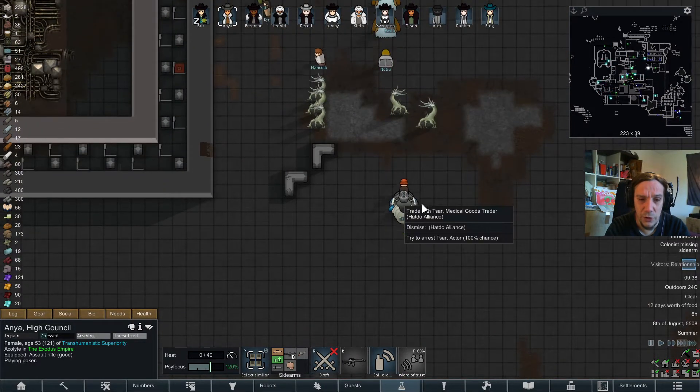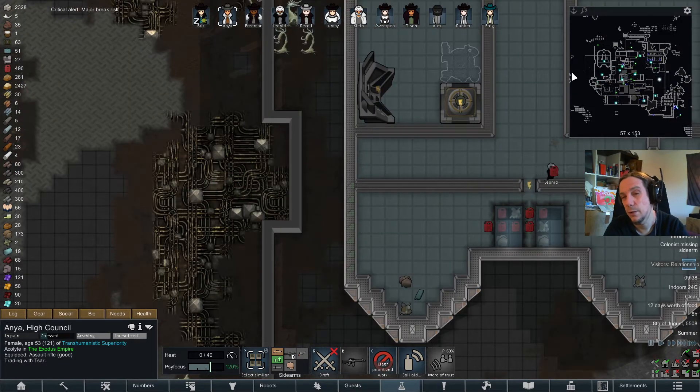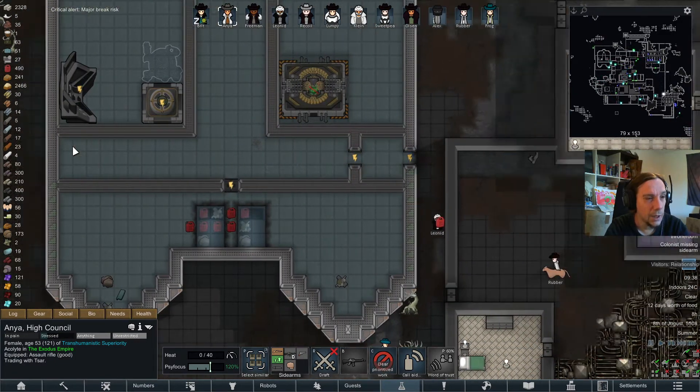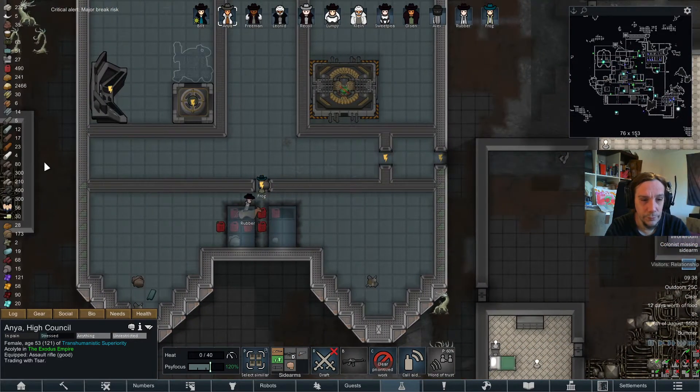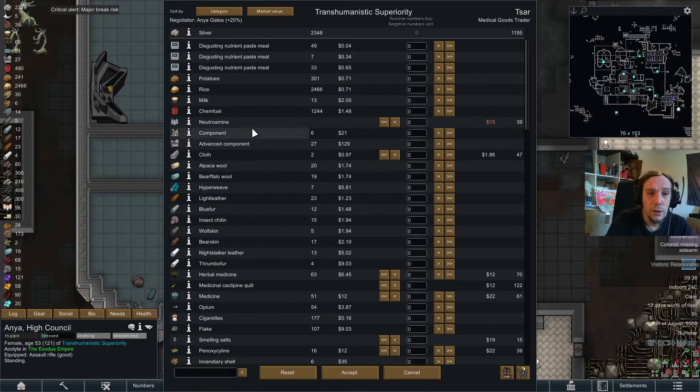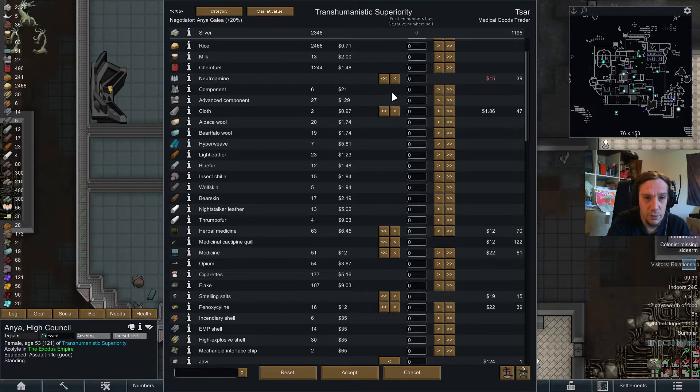First I need to find the trader — the Tsar is the trader, okay got it. Maybe I can press out some money from them, but I don't expect too much from this caravan. They have nutra-means for sale — I'm gonna buy them, I'm completely out of nutra-means. I'll take some cigarettes in return.